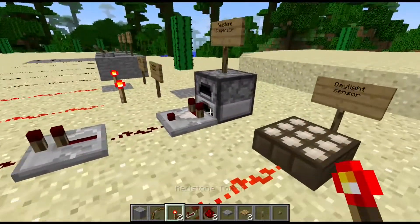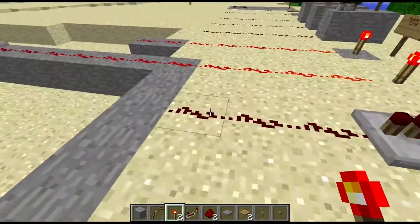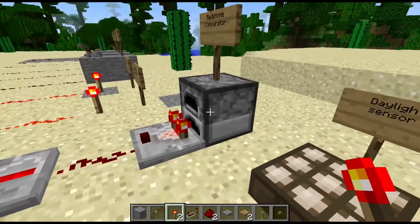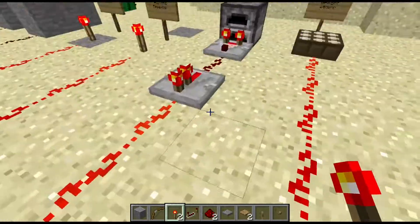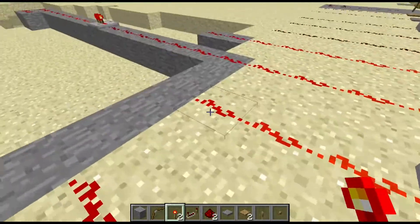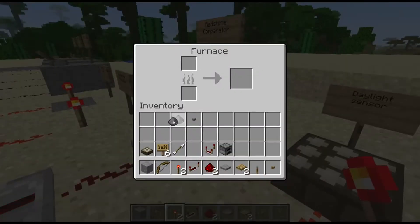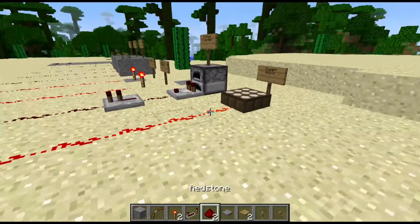Now let's move on to the redstone comparator — I really like this one. We have a furnace set up with the comparator and a repeater to boost the signal. When you put an item in the furnace, the furnace sends a redstone signal to the comparator, which then sends the signal through the redstone, and the repeater boosts it. The comparator is really useful for hidden trap doors and activating pistons, because as soon as you take the item out, the redstone signal stops.